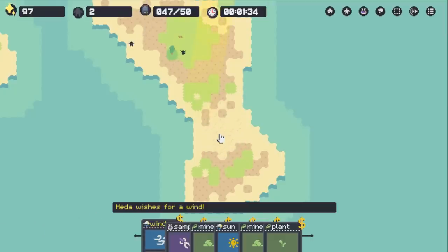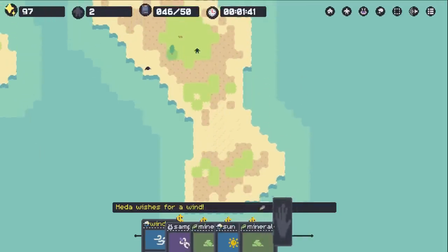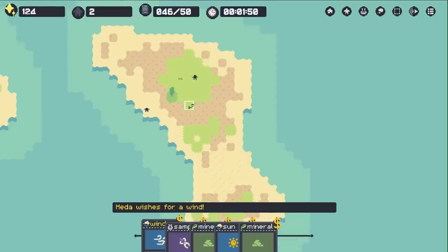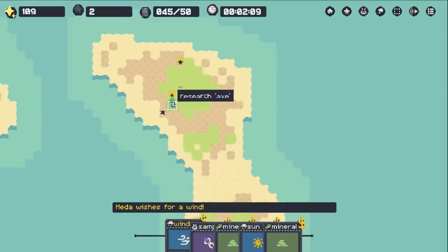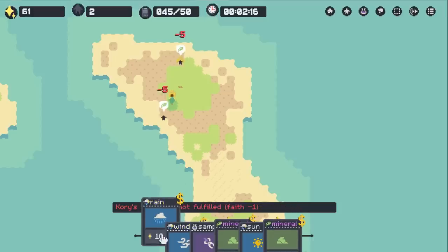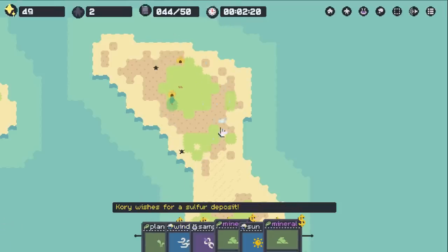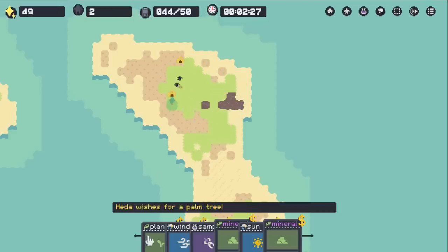If you haven't seen this game before, each different colored tile is a different type of biome. We have green for grasslands, darker green for forest, dotted beige is a wasteland, and there's also sand for desert areas. We have to add sun for that. So we turned it into a wasteland, and then it gets turned into a desert. Each area gives you different things — plant on the desert gives a cactus, plant on grasslands gives wheat. That's where a lot of the strategy comes in, and it is very challenging.